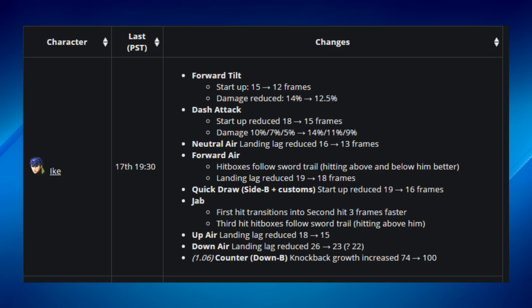Ike's forward air hitboxes now follow the sword trail, hitting above and below him better — a direct range buff. The landing lag was reduced from 19 to 18 frames, which is important since forward air is one of his most important neutral tools. Also, the startup on Quick Draw (his side B, including custom variants) was reduced from 19 to 16 frames.